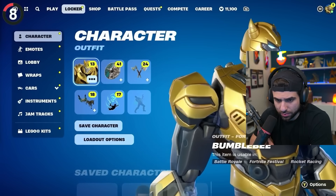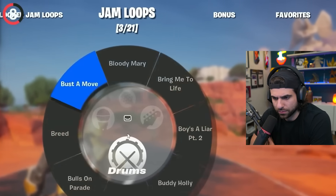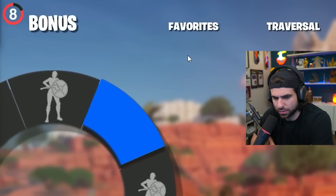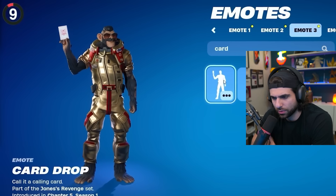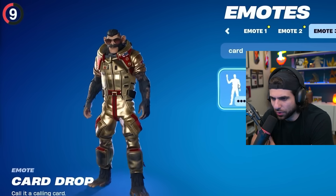Did you know there's a way to create a secret cosmetic wheel? You just need a ton of built-in emotes. With the right combination of outfit, pickaxe, and back bling, Fortnite activates the bonus wheel. If you have Card Drop equipped, pay attention to it — this might seem like a regular emote, but it's secret. I didn't even know about the bonus wheel.